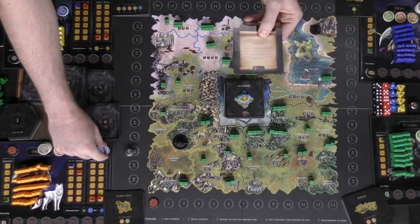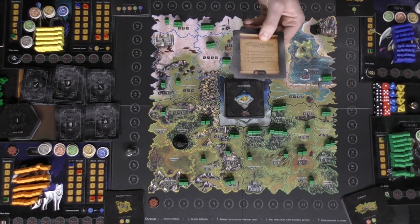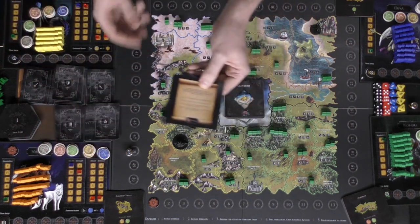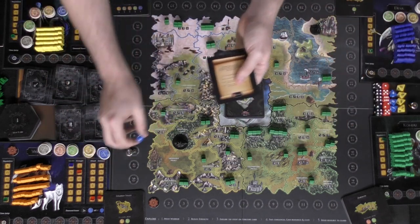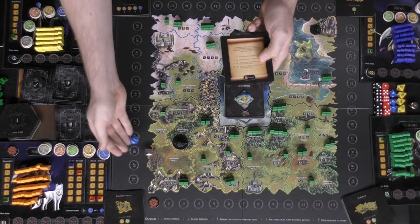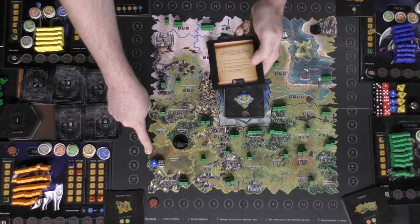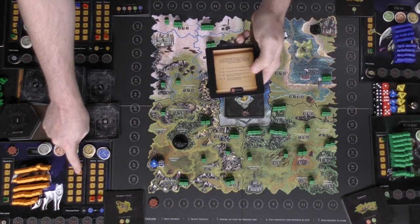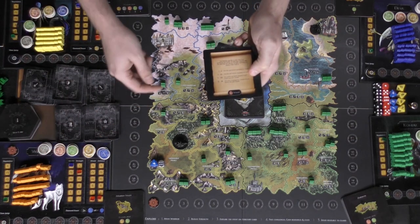I roll the dice and get six and four — a total of 10. I add my strength which is four, putting me at 14. Reputation is zero and attack is zero, so 14 total. I check the result track: 11 through 12 says 'You survived but barely — spend five wood and two silver, earn one health.' So I spend those resources and gain a health.